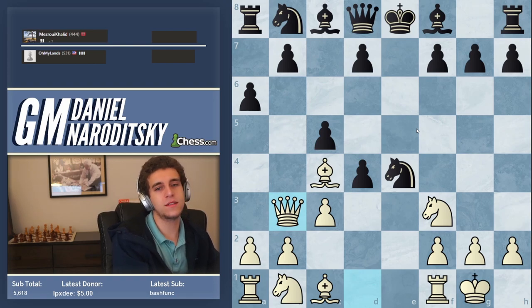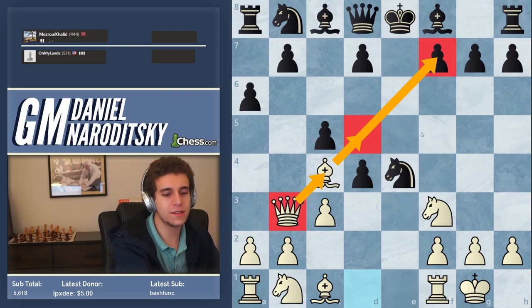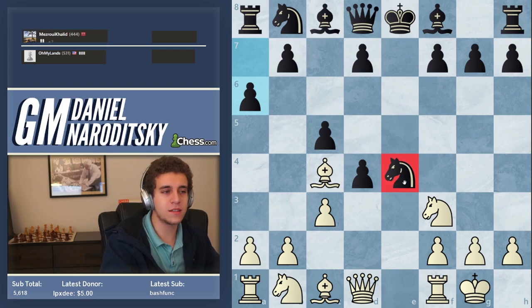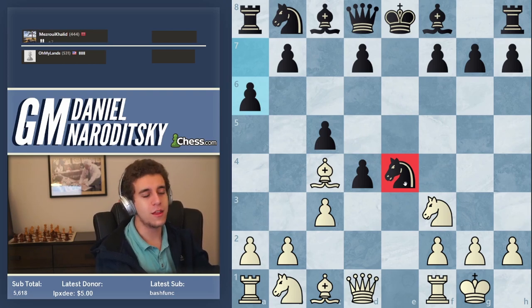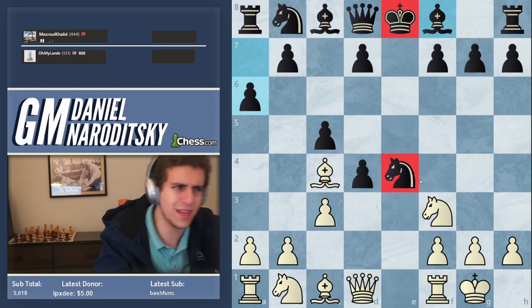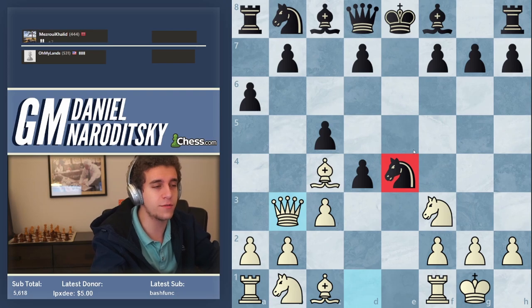Queen b3 is the move we played in response — controlling the d5 square, building a battery, and attacking f7. The problem with putting the bishop on d5 is that black would have played knight f6 attacking the bishop. Some of you may be looking at the knight on e4 and wanting to get rid of it, but I love the fact that that knight is on e4 — it is undefended, and his king is still in the center. The knight is a magnet for tactics involving an undefended piece. Just because a piece is in the center doesn't mean it's good. We prevent the move d5 that could anchor that knight to the center.